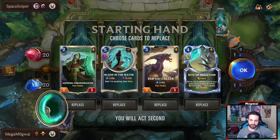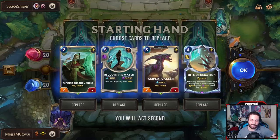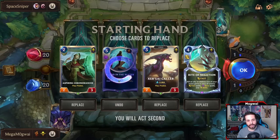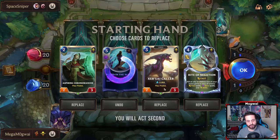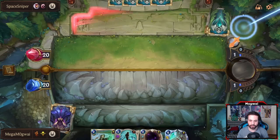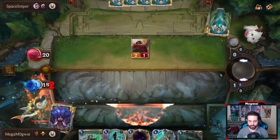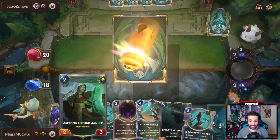I think I want to keep the Rite of Negation, actually. It can be very important to counter something like a Will of Ionia or a stun, and having it in hand also enhances our chances of getting the Lurk. We also have Aspiring Chronomancer. I don't know about Rally so early on — I think we can mulligan this away. I also feel like I want to enhance my chances of finding a one-drop here. Cersei Caller is pretty all right, but I'm going to mulligan those away as well.